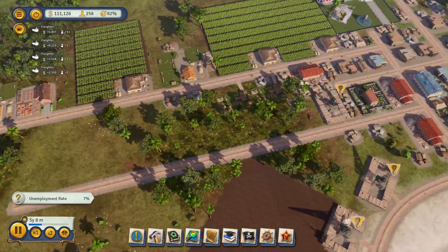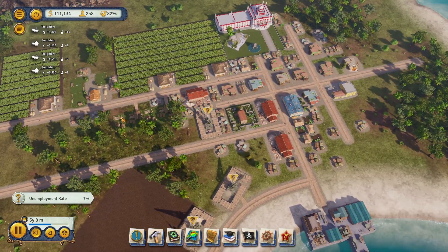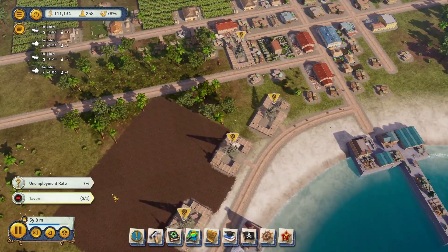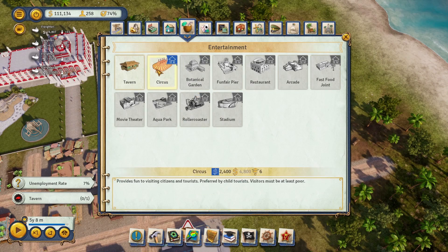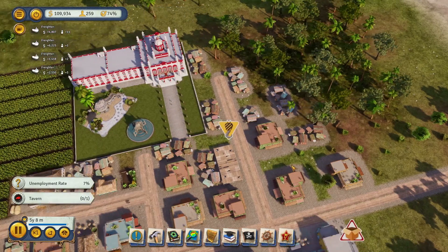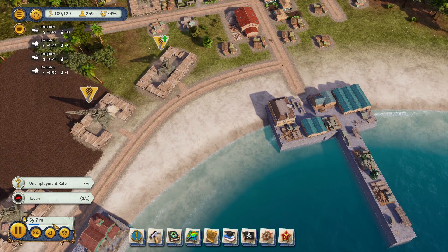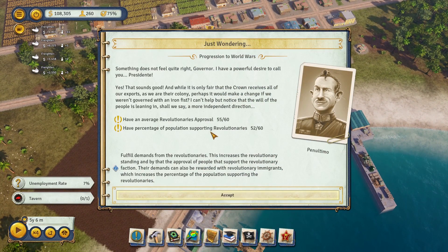We got two industries working together — a few ranches, a lot of construction offices. They want us to build one tavern — no problem. Don't forget that these internal things like taverns and restaurants do make you money. Not the most money, but they add up. Put this on high priority. We want this built. First sugar plantation is open — okay, here we are. Revolutionary support: 52 out of 60, average approval 55 out of 60 — shouldn't be a problem.